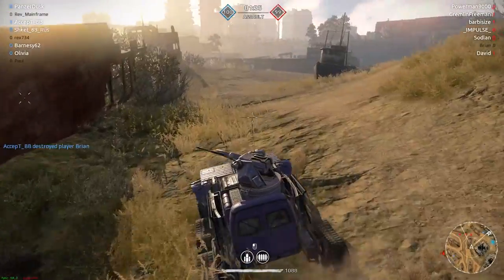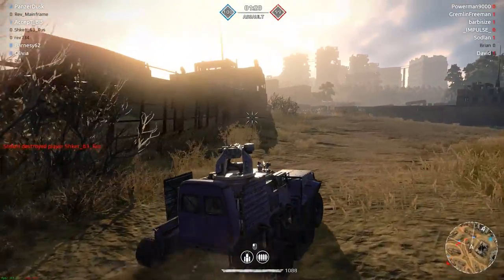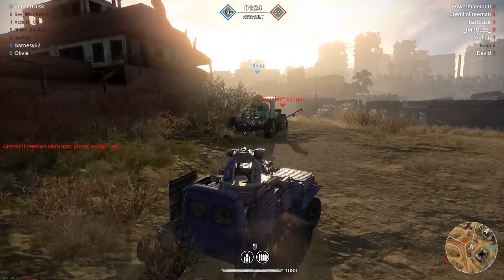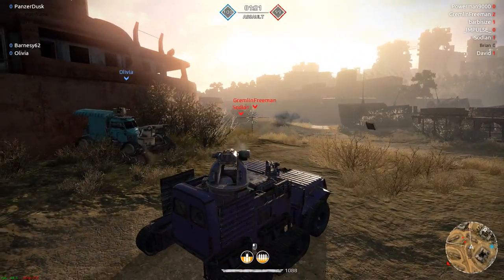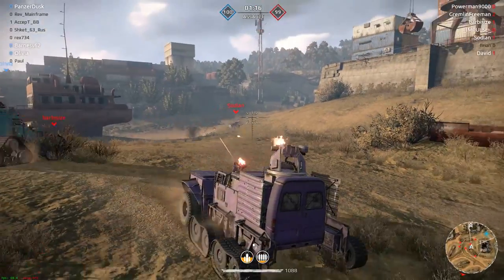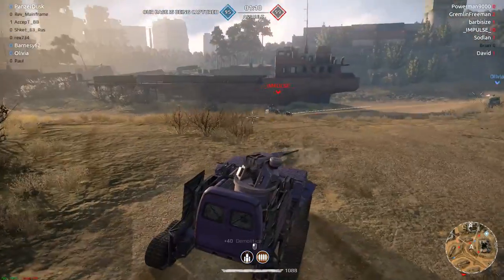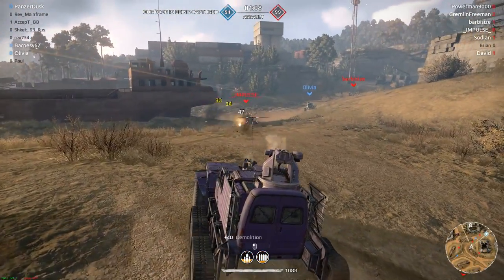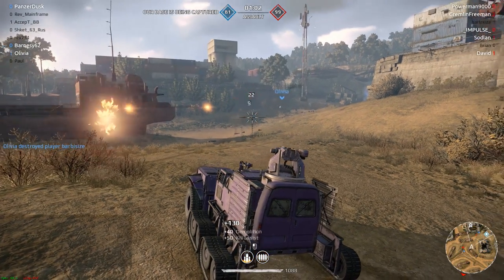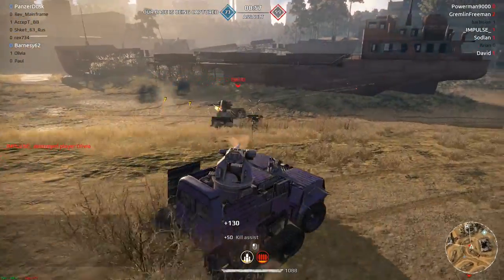We're going to sneak across here. Hopefully nobody getting in our way. We're getting a little bit too close to those enemies on the map. Don't want to get too close to them, but I don't think we have much of a choice given that basically everybody's been killed. Having to lead the target a significantly larger amount. That guy's going to the cap. The bot actually pulling their weight there.